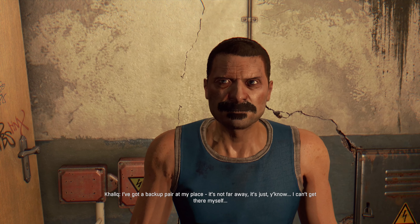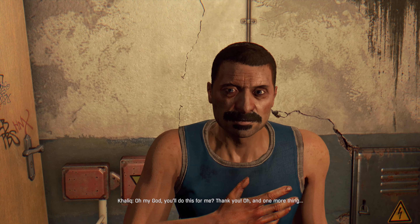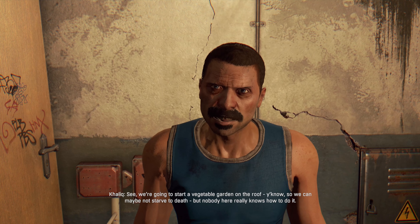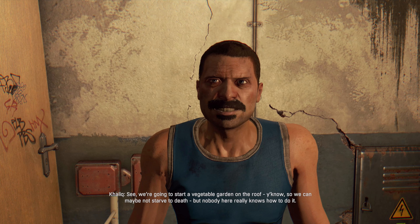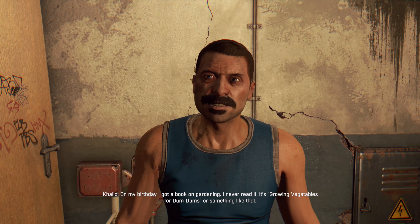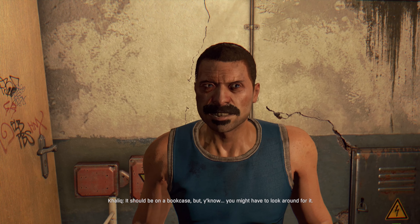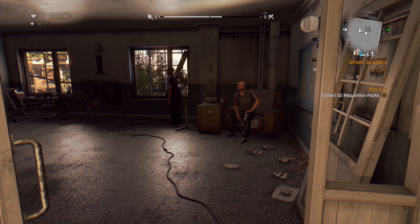Hey, I saw your notice on the bulletin board. You're a runner? Excellent! That idiot sat on my glasses in the canteen and I'm blind as a bat. How can I help Alfie if I can't see anything? I've got a backup pair at my place — it's not far away but I can't get there myself. Need anything else while I'm there? Oh my god, you'll do this for me — thank you! And one more thing — we're going to start a vegetable garden on the roof so we can maybe not starve to death, but nobody really knows how to do it. On my birthday I got a book on gardening — 'Growing Vegetables for Dum-Dums' or something like that. It should be on a bookcase but you might have to look around for it.